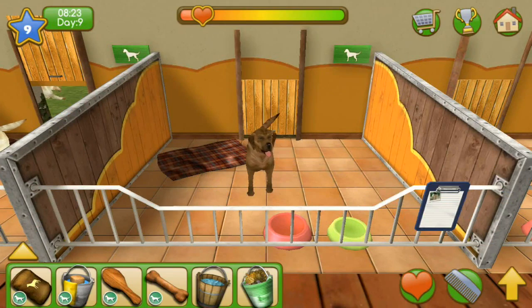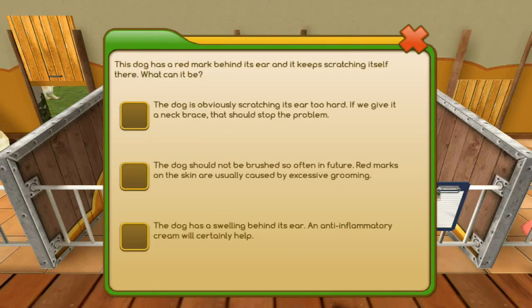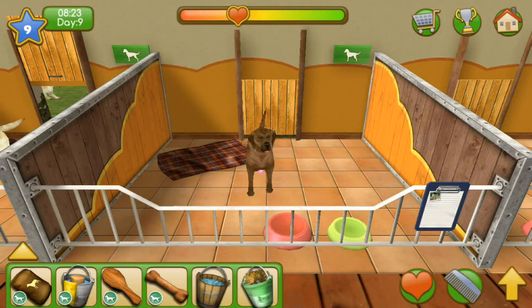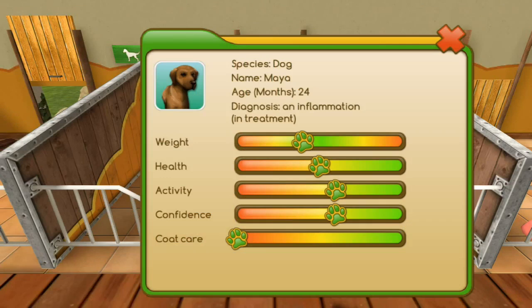Let's come over here — coat care is horrible. It's Maya, a new dog. This dog has a red bite mark behind its ear and keeps scratching there. If it's behind the ear — scratching too hard, neck brace, a swelling — let's try an anti-inflammatory cream. Ironically, I think that's the very first thing we've ever done that hasn't needed a veterinarian's attention.